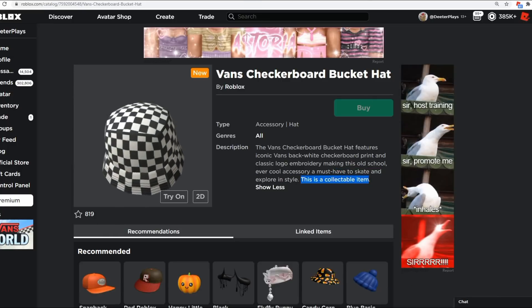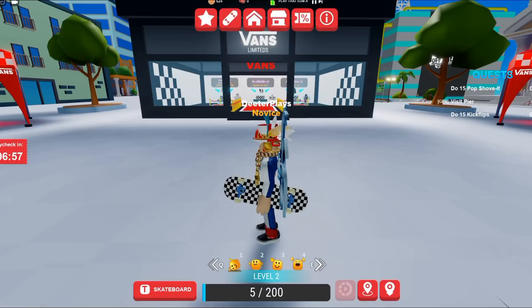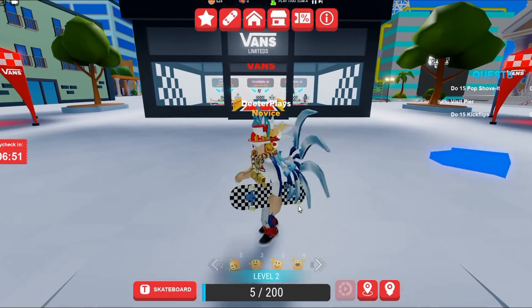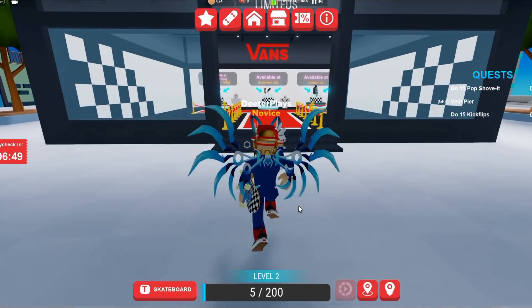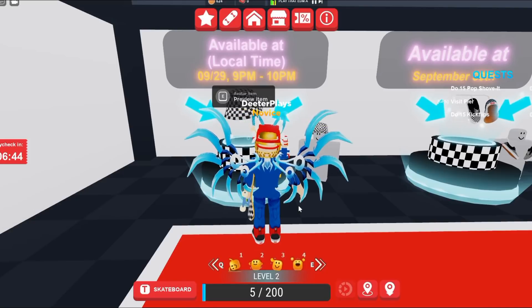This is an item you can get in the Vans World game. You go into the game and as soon as you spawn, there's this room over here and it says Vans Limited. These items are going to cost some Robux, but they are going to go limited a little bit later. Right now it's available between 9 and 10, which is my time zone — Pacific Time Zone.